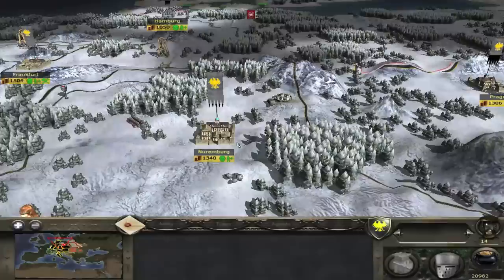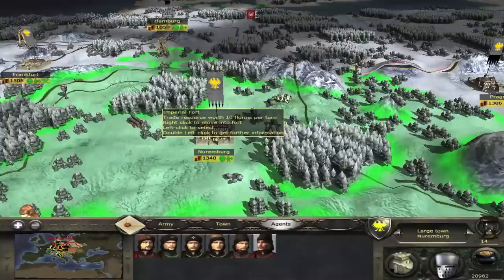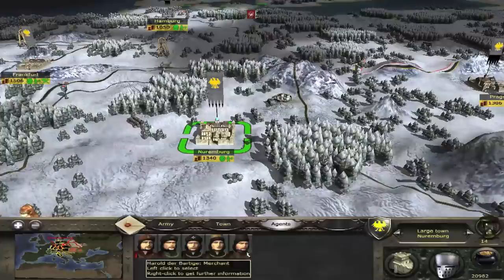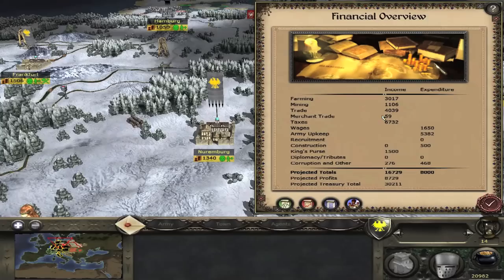As you can see I have no income from merchants at the moment. I'll select a merchant and hover over the fort — it says I will make 8 florins and my income has increased accordingly. Now I'll take another merchant and hover over the fort. This one will make 10 florins per turn so I'll send him in. Now my merchant income is 18, which is the sum of both merchants. I'll send the other five merchants there and my income now incorporates them all. This resource is pretty bad but if you did this on gold or ivory in Timbuktu you could make a fortune.